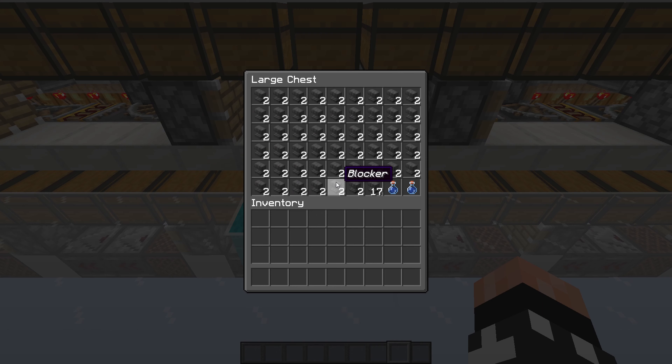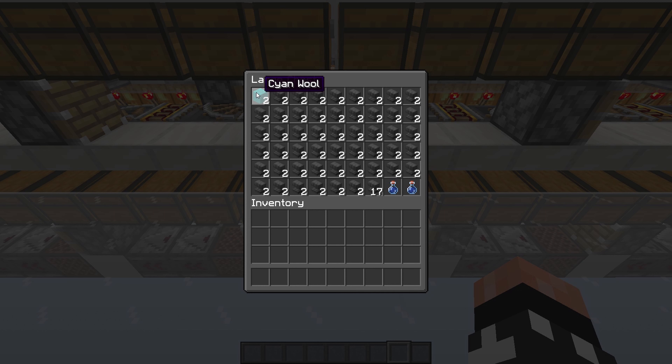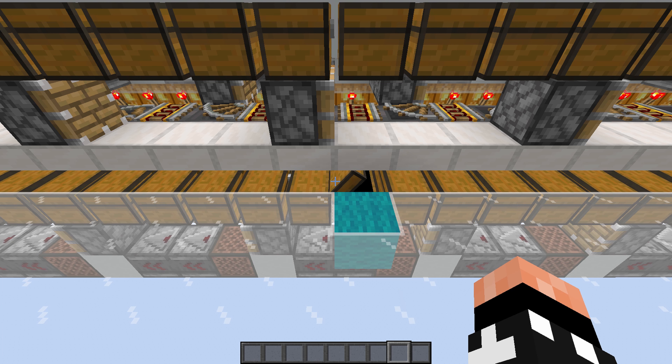The way that we assign the codes is we've got a bunch of chests here and each chest has a different combination of bits assigned to it, and if you put an item in that chest you're basically adding those bits to the code.